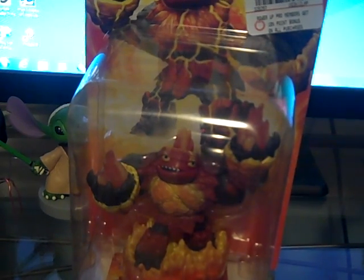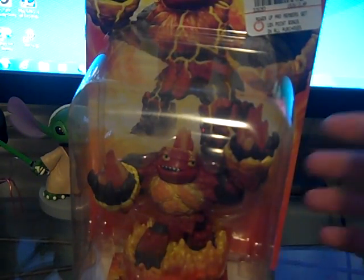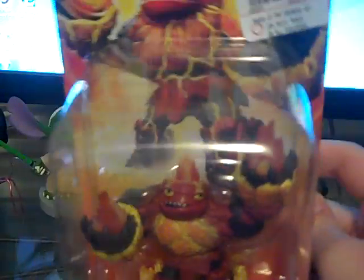He looks pretty cool. As of now, there's only five of them out, including Tree Rex — however you get the game, he comes with it. But this is Hothead, fire giant. He looks like Eruptor's older brother.